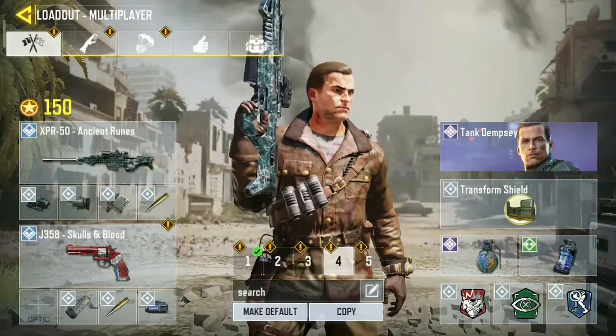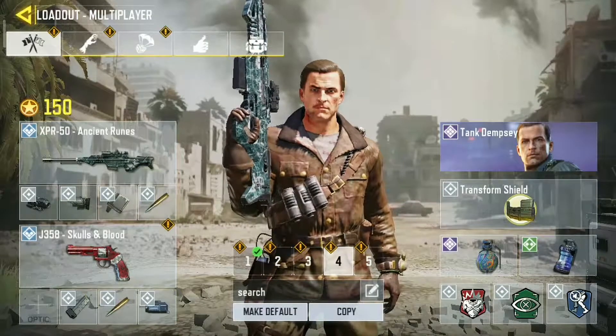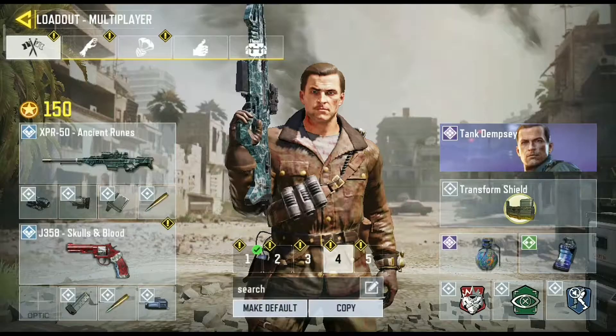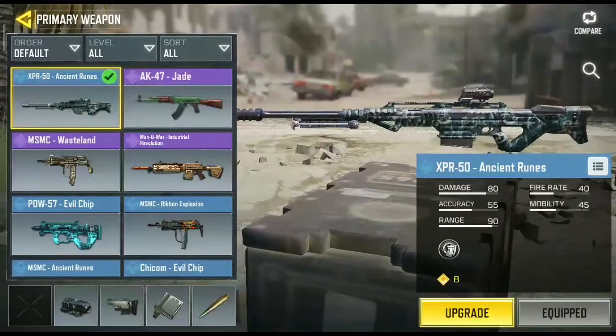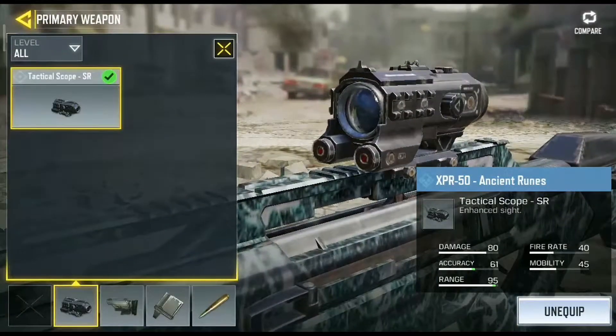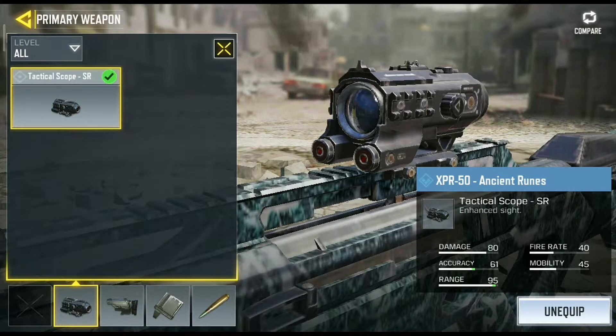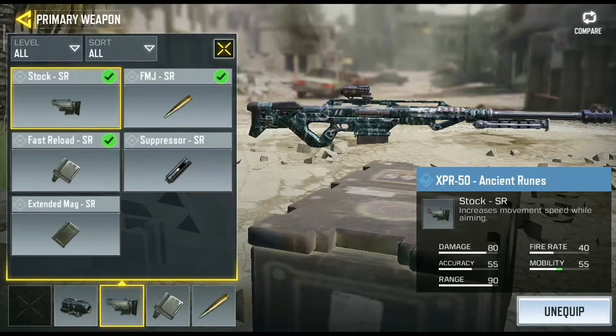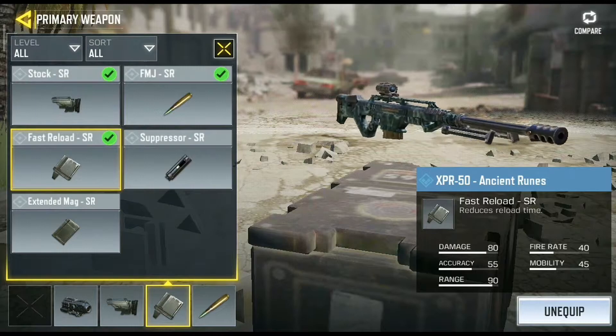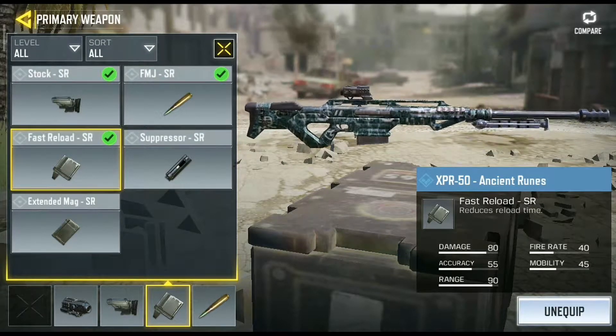That is when the XPR 50 comes into action. You can't just take the DLQ 33 and go in, and not everybody's ready for it. So basically the XPR 50 is your transition to the DLQ. You want to use the tactical scope to avoid too much zoom. I'm going to go for a stock because again you're entering the battlefield, and I'm going to go for a quick reload to make things move fast — you're going for speed.